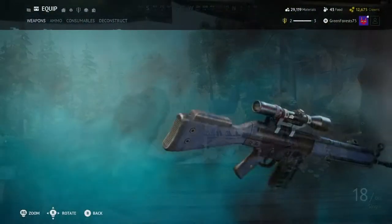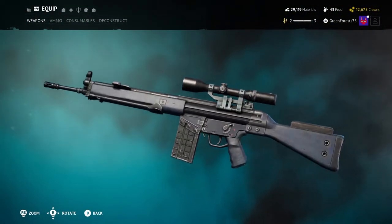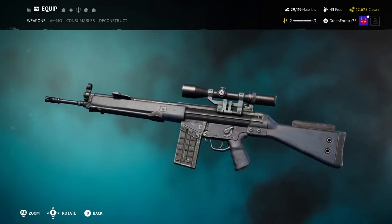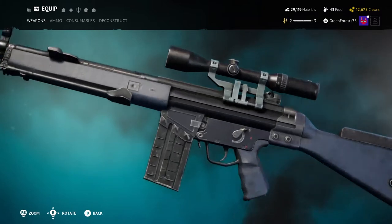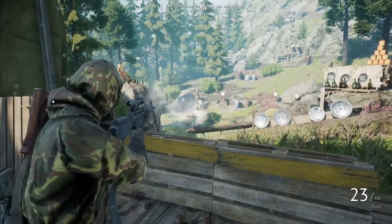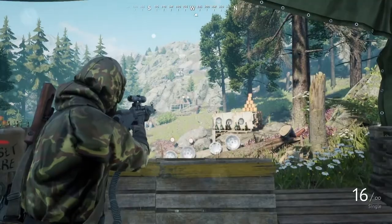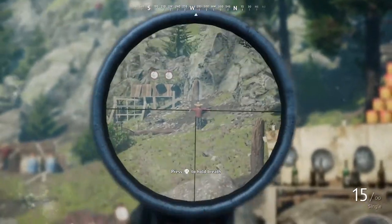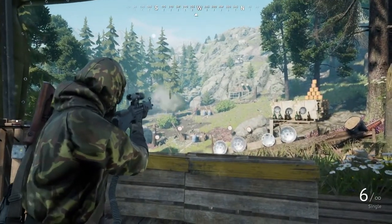Next we have the G3 SG-1 — a marksman variant of the G3 in the purple rarity category. Honestly, this gun is beastly. I see this being one of the most popular late game assault rifles as it has really good third person accuracy and a decent scope for those longer range engagements. Really solid damage model of 3-4 shot kills depending on if you hit center mass. I think this weapon is a fantastic addition.